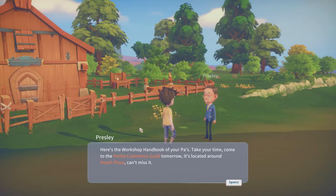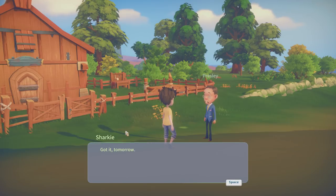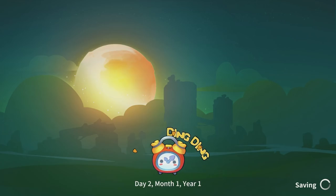Here's the workshop handbook — take your time and come to the Portia Commerce Guild tomorrow, located around Peach Plaza. You'll need to prove your worth through a couple of tests. So we've got to collect resources and fill these gaps — we need wood for that, 20 wood for this one. This place doesn't look very homey at all. Let's go outside — what a beautiful day.